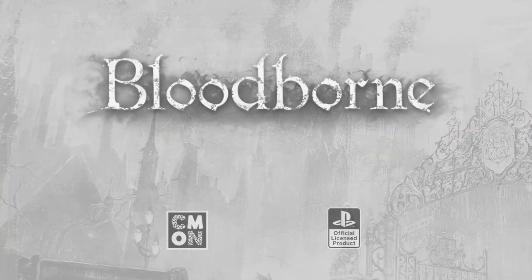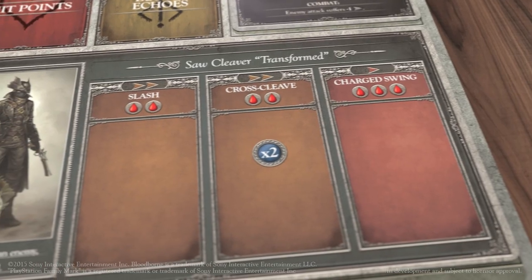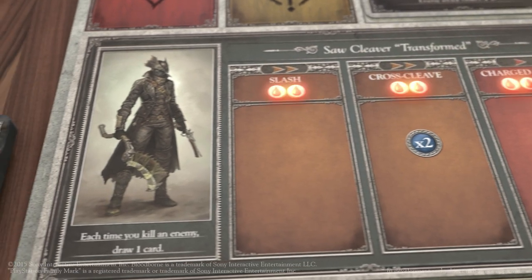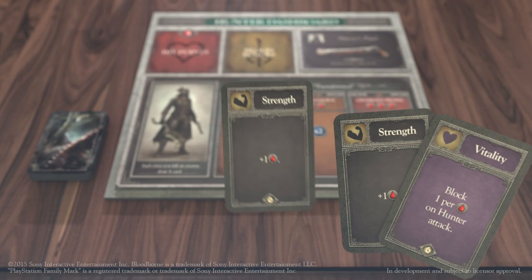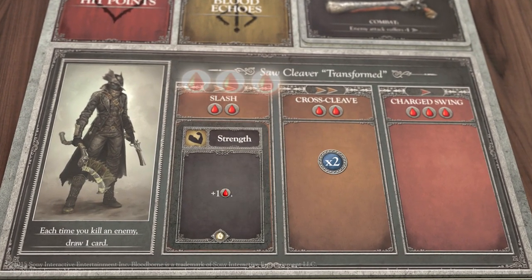Of course, one of the main aspects of Bloodborne is going to be its combat, so let's go over some of the basics to how this operates. Each of your trick weapons is going to list a number of attacks that it can do. These attacks are going to have a speed, damage associated with them, and a variable ability. When you make an attack, you'll take one of the skill cards from your hand and place it on the slot of your trick weapon.